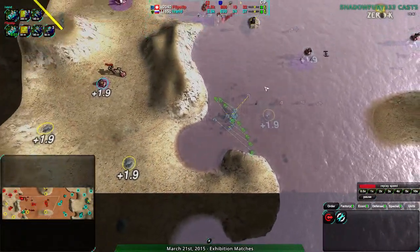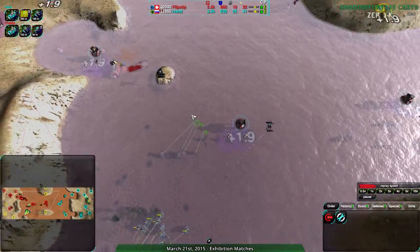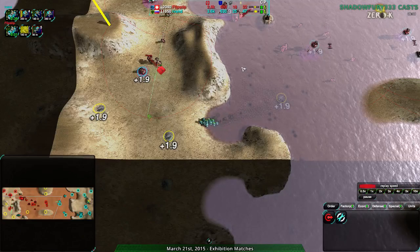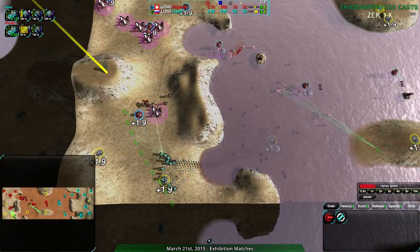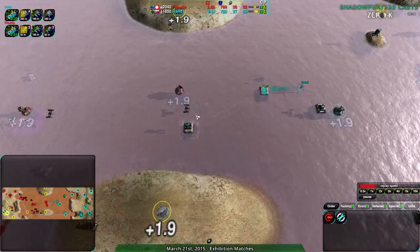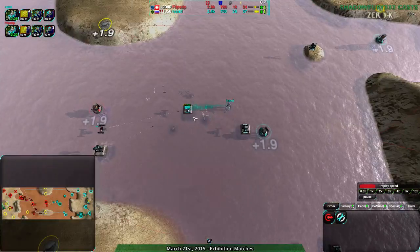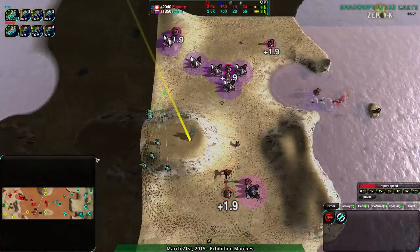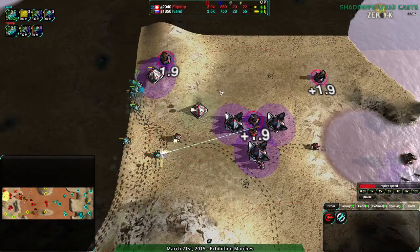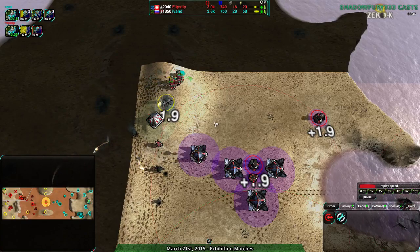The ducks coming in from Ivan D — they need to be careful; there are nine of them but that's still potentially death if they're not careful. Flipstep is in a tight spot. On land, scallops would be perfect, but in water, scallops are skirmishers — not terrible against ducks, but the ducks would probably win. The only units that can really fire underwater for Amphibs are ducks and scallops. Ivan D is being clever with the terraforming: the urchins cannot kill each other that way. The torpedoes just bounce off the land — rubber torpedoes — which is a good way of keeping the investment alive and making sure you don't waste it.